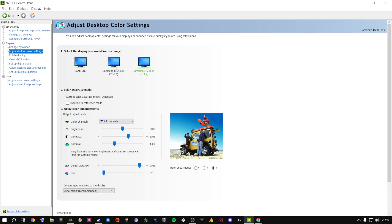This is my main screen and I have multiple screens. Do this for all screens, or just one if that's all you have. You want contrast at 65 — that's the sweet spot for basically every game you're going to play, especially Call of Duty. Brightness at 50%, contrast at 65, gamma at 1.00 — those are the defaults. Digital vibrance you do not want at its default because your game looks washed out, like your grandma's old TV.